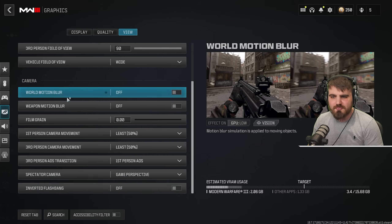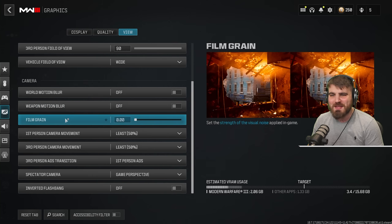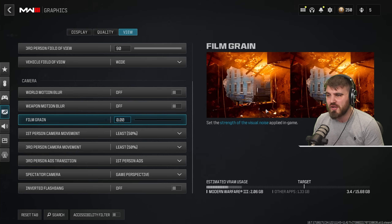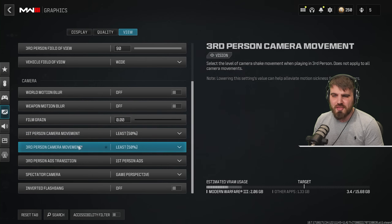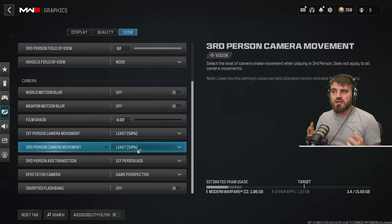In the camera section: world motion blur and weapon motion blur — both off. Motion blur makes the game very hard to play. Film grain — set to zero so no cinematic filter is applied. First and third person camera movements — turn both down to the lowest options for minimal screen shake in game.